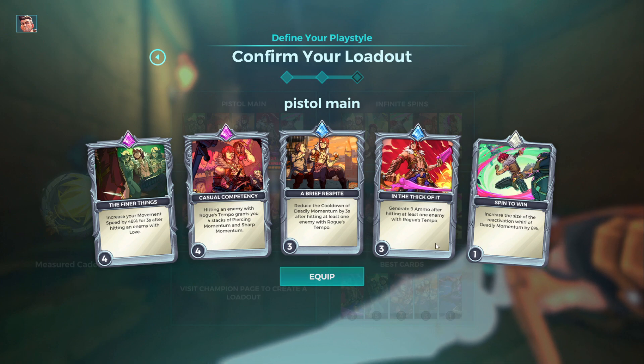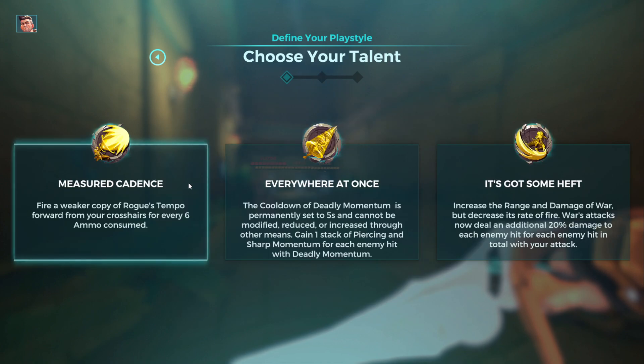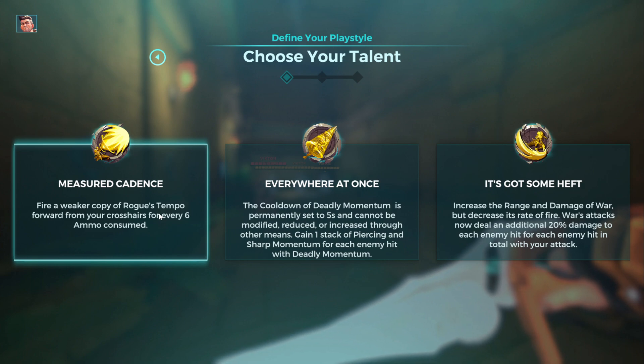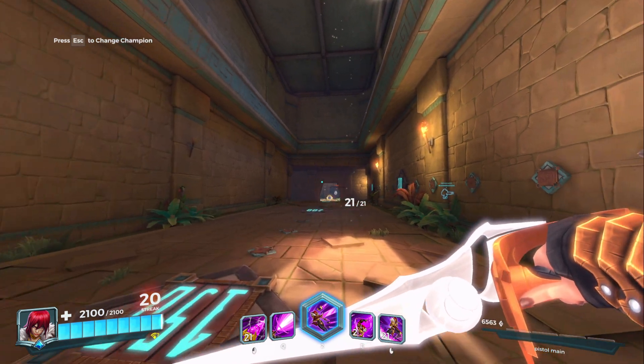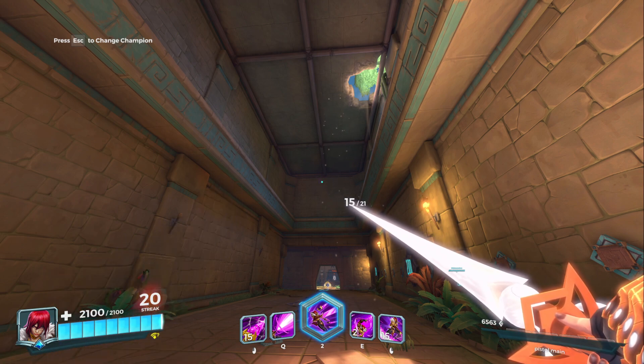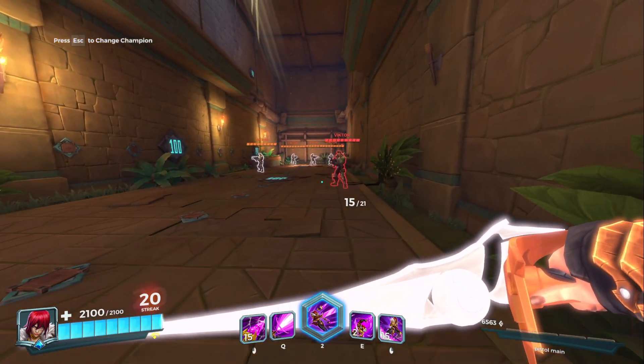These two additional cards also trigger on the mini Rogue's Tempo: one gives you nine ammo after hitting at least one enemy with Rogue's Tempo, and another reduces the cooldown of Deadly Momentum — your dash — every time you hit with Rogue's Tempo. So these three cards all trigger from that mini Rogue's Tempo. This literally should not work. It's an extra shot — it should just do damage, full stop. It shouldn't pierce, it definitely should not trigger cards. The real Rogue's Tempo is an ability with a cooldown; with this talent you can just two-shot with your pistol and fire an extra piercing shot constantly. This is absolutely disgusting and broken.